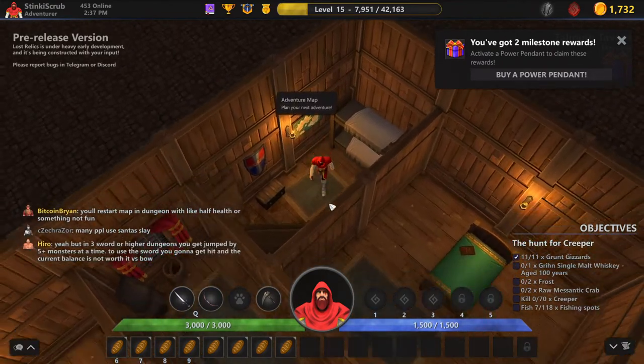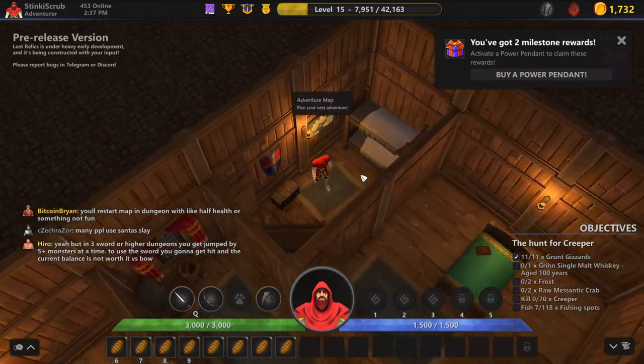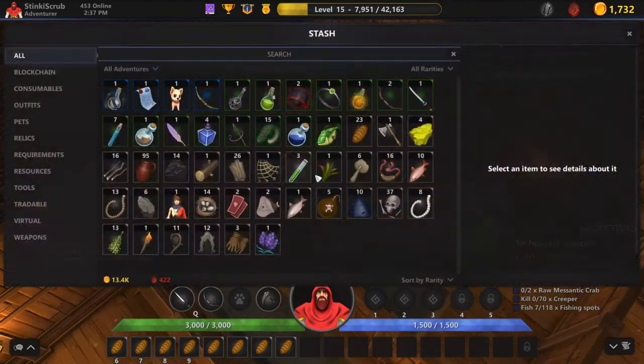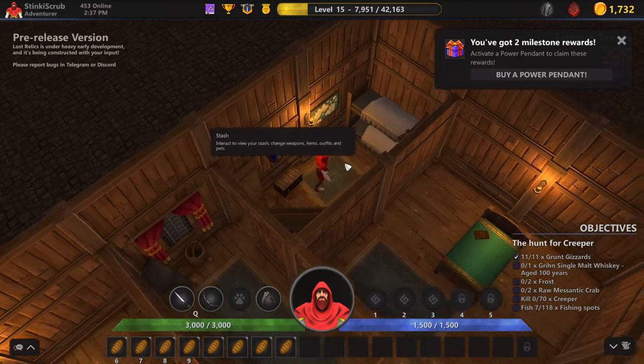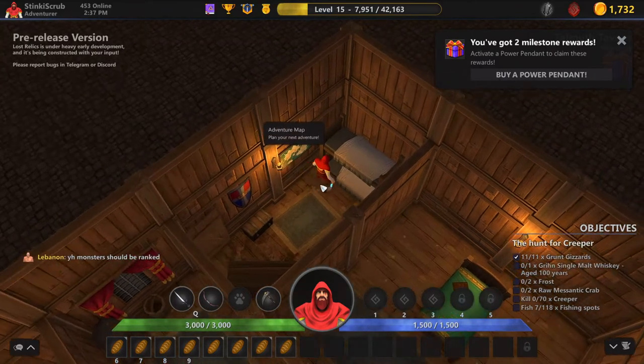This runs on the Enjin cryptocurrency, and this game kind of plays like Diablo or Torchlight. You can find blockchain items — as you can see, this bow here I found, and it was a blockchain item.